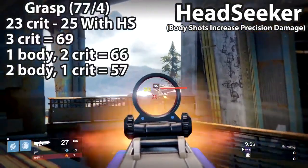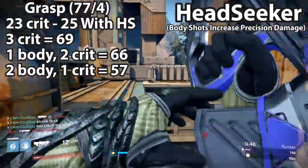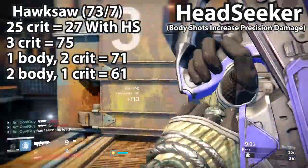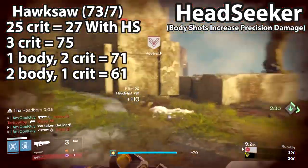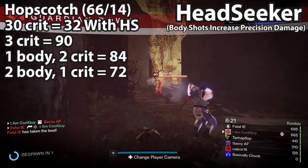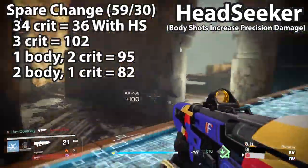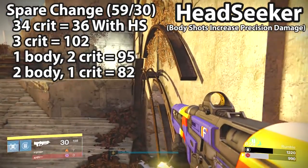The Grasp does 25 to the head with Head Seeker. Three criticals is 69 damage, so Head Seeker doesn't play into that. But with Head Seeker, one body plus two criticals is 66 damage, and two body plus one critical is 57 damage. The Hawksaw is 27 to the head with Head Seeker — three criticals is 75 damage; one body plus two criticals is 71; two body plus one critical is 61. The Hopscotch does 32 to the head with Head Seeker — three criticals is 96 damage; one body plus two criticals is 84; two body plus one critical is 72. The Spare Change does 36 to the head with Head Seeker — three criticals is 102; one body plus two criticals is 95; two body plus one critical is 82.